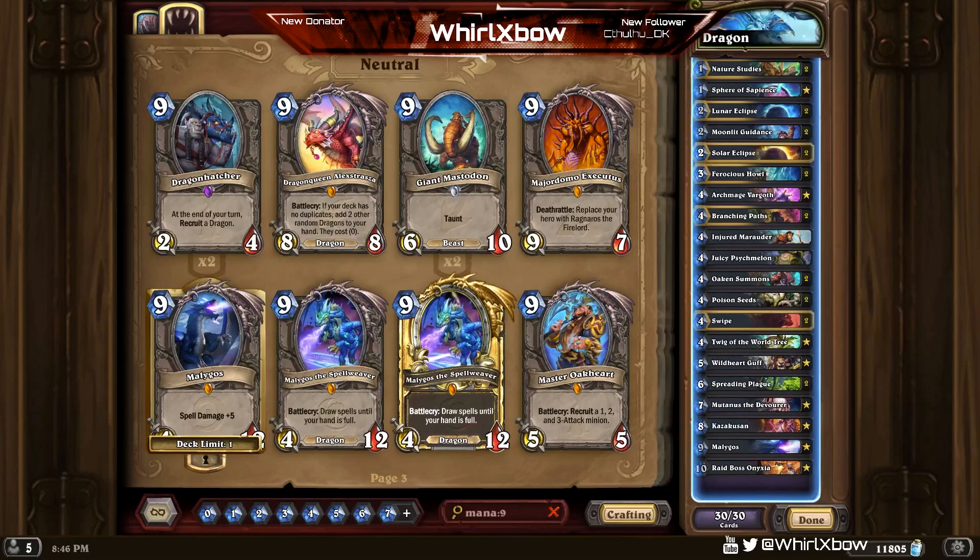What's up guys, welcome back. Today we're looking at a deck I've yet to play - a similar very early concept was Kazakuzan Druid, but this is the current version now called Dragon Druid. I really wanted to try it. I still think I prefer Lioncracker just looking at the deck, but as we saw this deck can just beat Lioncracker if you RNG hard enough. Overall I do think this deck is really cool and looks fun to play, so let's queue up the first game.